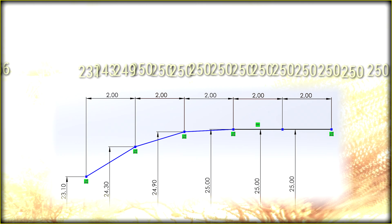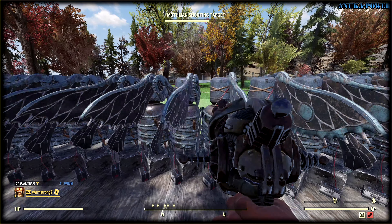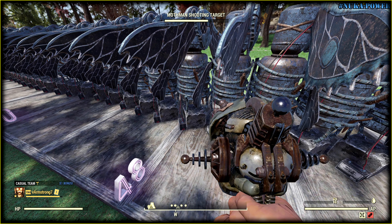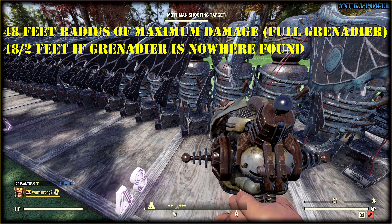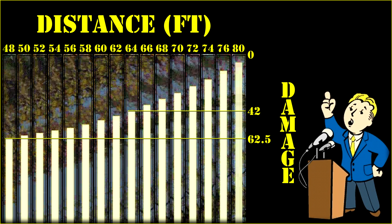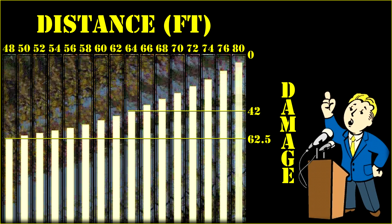The damage decreasing function is not linear, as you can see. To find the exact point where damage starts to decrease, I lowered the power of explosion down to the absolute minimum so all targets survived. Then I carefully analyzed their health bars and found the exact distance where Nuka starts being less dangerous. Ladies and gents, I give you 48 feet — or exactly 60% of the maximum radius. And since we have a whole bunch of health bars, we can understand exactly how damage drops in the last 40%.